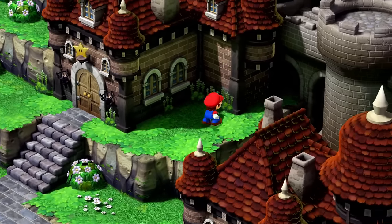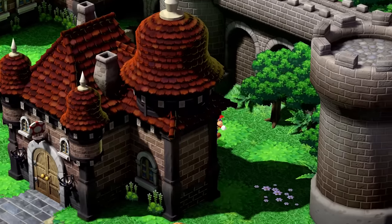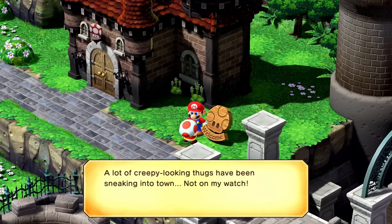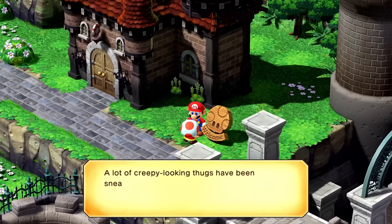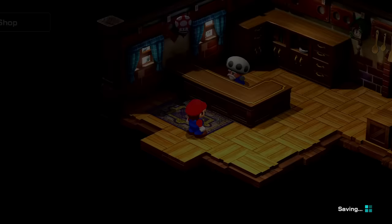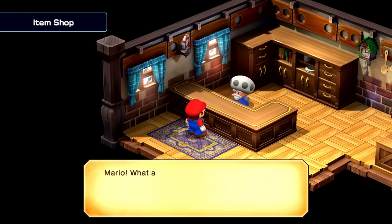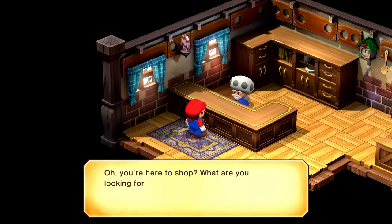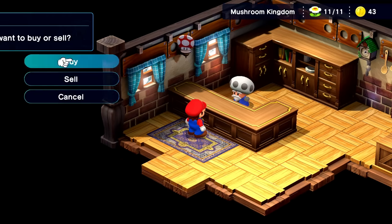Anything cool going on down this way? Welcome. A lot of creepy-looking thugs have been sneaking into town — not on my watch. Oh, it's an item shop! Mario, what a pleasant surprise. One of the frog sage's grandchildren is running errands in town today. You're here to shop? What are you looking for?